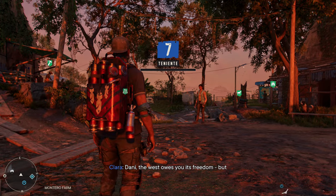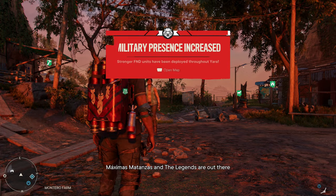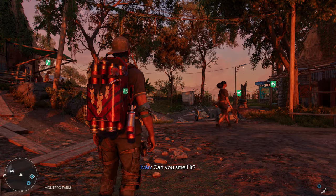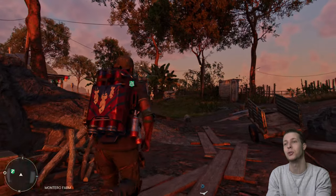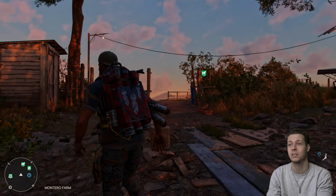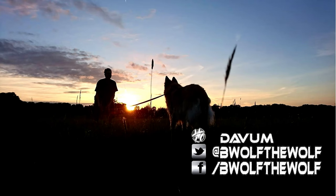Clara tells Danny that the West owes him its freedom, but they need to build momentum or the revolution will fail - Maximas Matanzas and the Legends are out there and they need help. I'm going to have to end the video now, Wolf and Wolfettes - thanks for watching, hopefully you enjoyed this video. Next time we will head to Esperanza and do that mission where we attempt to assassinate Anton Castillo. Like, share and join the pack today.